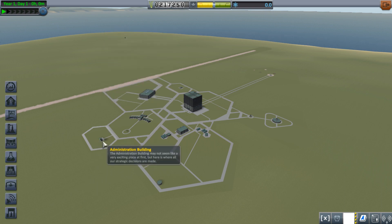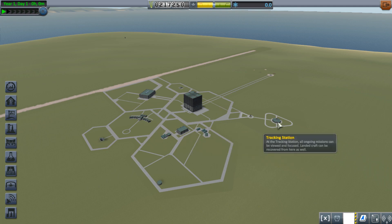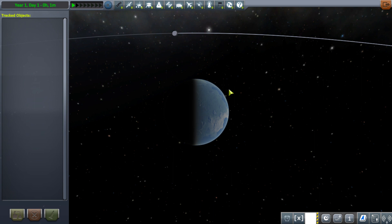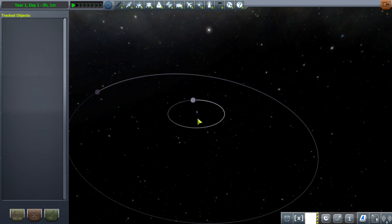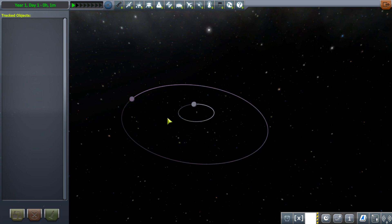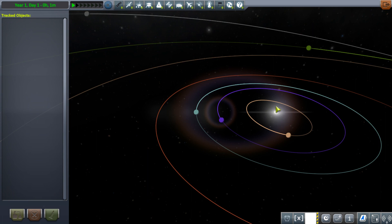Then you've got your administration building, research and development - you need science for that - and the tracking station. I'll show you everything in space. Here's Gene Kerman. You've got the planet Kerbal, and then the Mun and Minmus, the two moons that go around it. Then you've got the other systems - the main star and then Eve and Mo.